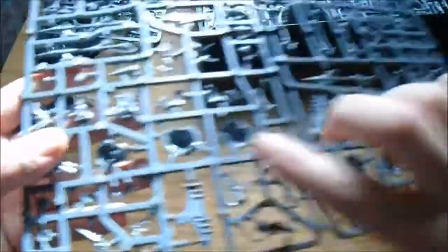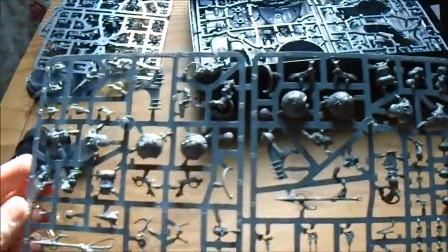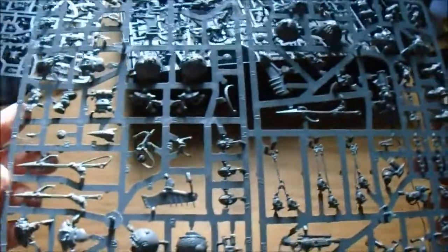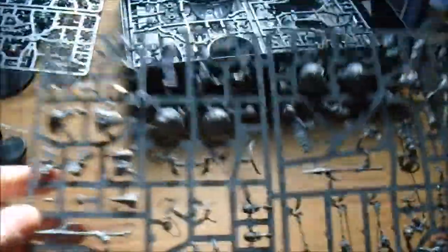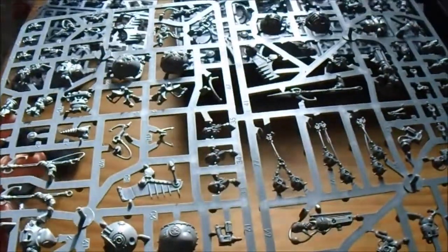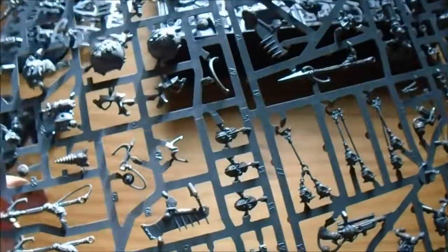That's the Skywardens or Endrinriggers — whichever I want to build them as. I'll have to look up what's best. They should be cool to build as well — the wee balls and the rudder thing. Lots of pieces. Lots of tiny pieces. Nothing I'm not unfamiliar with.